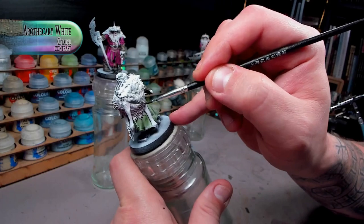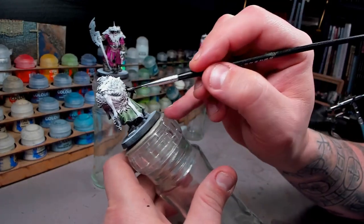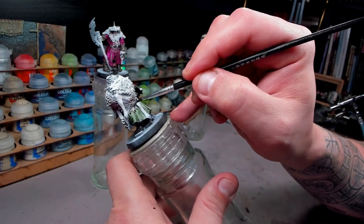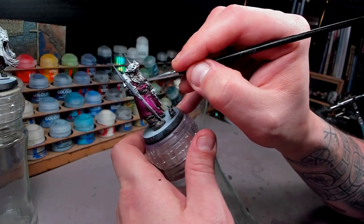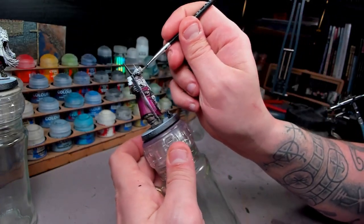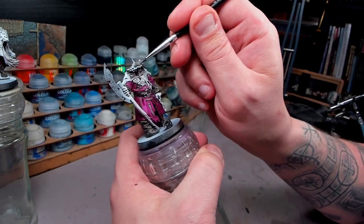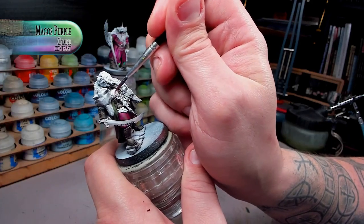Now for his white wolf pelt, we will be doing this in a few stages. I'm starting out with just giving it a little bit of a base coat of Apothecary White, and this is an annoying contrast paint because it's not that powerful - you really have to shake it so it will show. We're giving that also to the fur on the hat and on their coats and everything like that, but it's a little bit of an annoying paint, so later on we will be touching it up with a little bit extra.